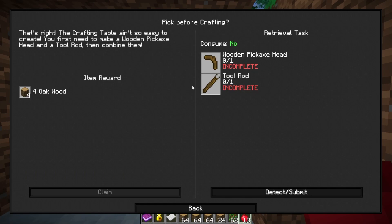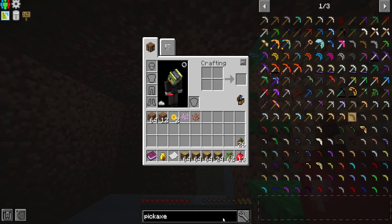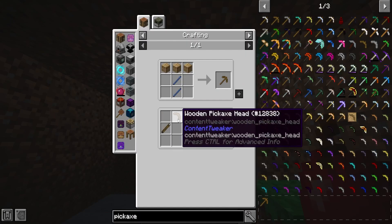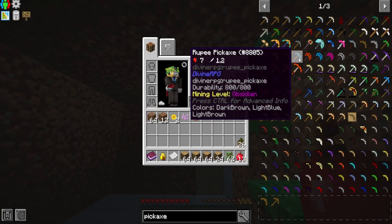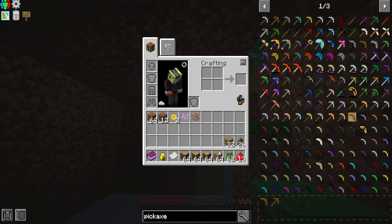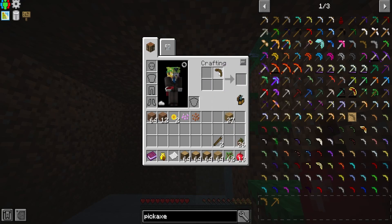That's right - the crafting table isn't so easy to create. You first need to make a wooden pickaxe head and tool rod, then combine them. In the early stages we need to create our tools this way. We need a wooden pickaxe head and a tool rod - we need oak for that. I see Divine RPG pickaxes with two heads. I already know how to make some of these - I need two sticks to make the shaft. There's our iron pickaxe.